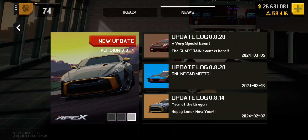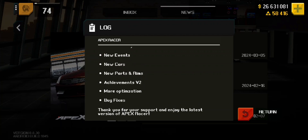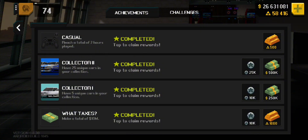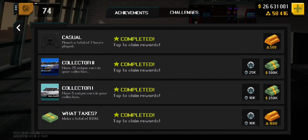This is just the news about the new update. As you can see in the logs, it tells you bug fixes. The Slap Train event is there, so I can't wait to get into that. And these are your achievements where you can actually get money, cash and gold from.